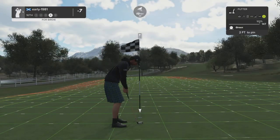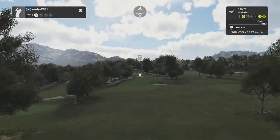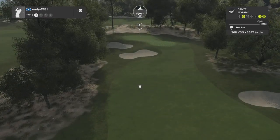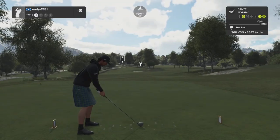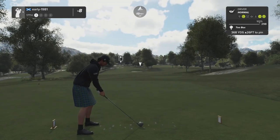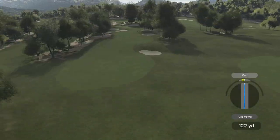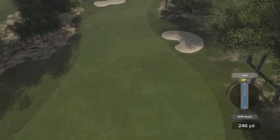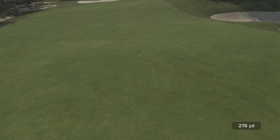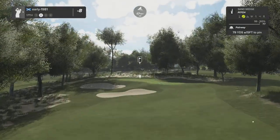That's going to guarantee a birdie — I do move to eight under and on to hole number seventeen. It's a short par four but with 19 mile per hour wind this is going to be tough. I'm going to fade it, play way down the right hand side — the fairway kicks from right to left. Tiny bit fast — fantastic tee shot. I've been really happy with how I've played from the tee box today, my driving really has been good.